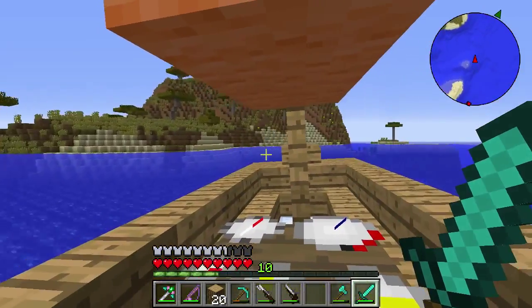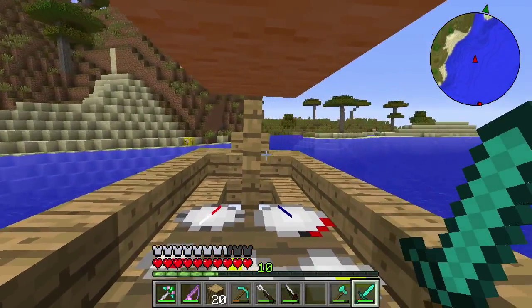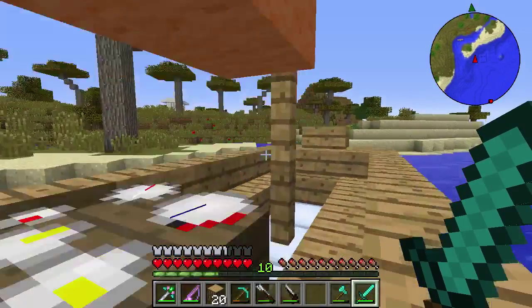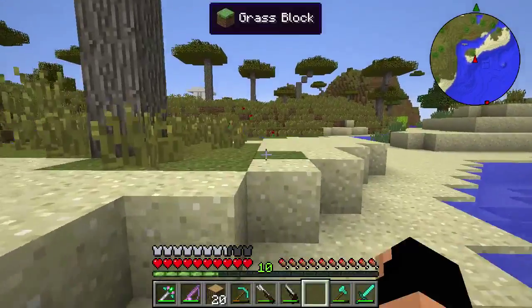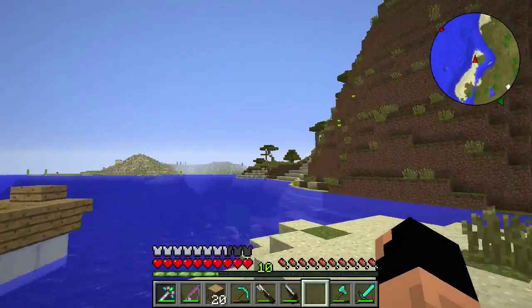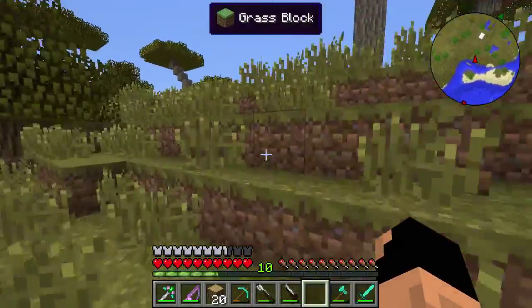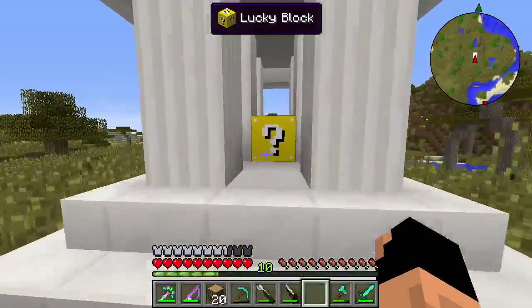I'll see you guys when I actually spot a crab — I don't want to spend the whole episode just sailing. Oh wait, let's do a lucky block first! We're not gonna do that one — we're gonna do the one up there. Lucky blocks can be lucky, unlucky, or regular. That's a regular one, this is a lucky one, and the ones with netherrack are the unlucky lucky blocks. I'm gonna take my risk on the lucky one.